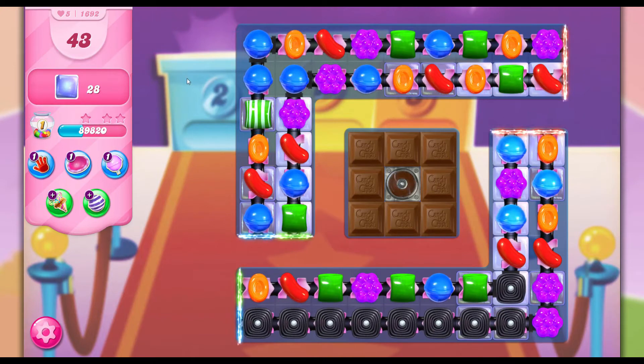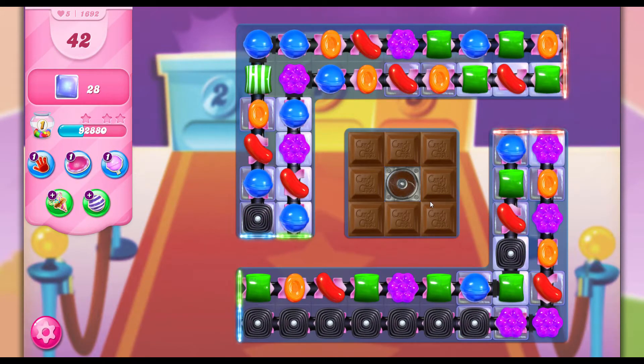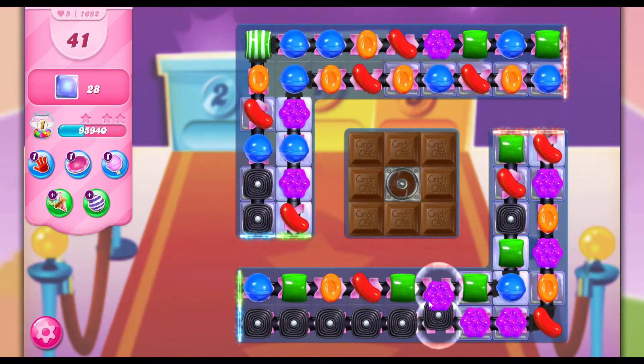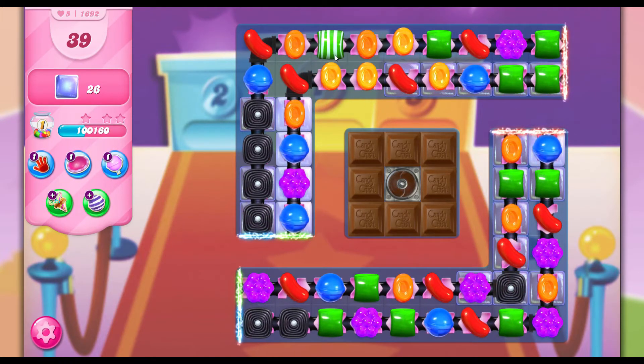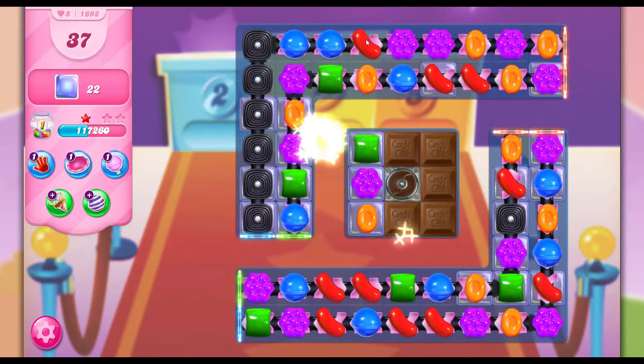Let's see what we can do. Also, if you can create a jazzy and a striped candy together then that would be the best combination. Let's see — I can create one here, and going up, create another one here.